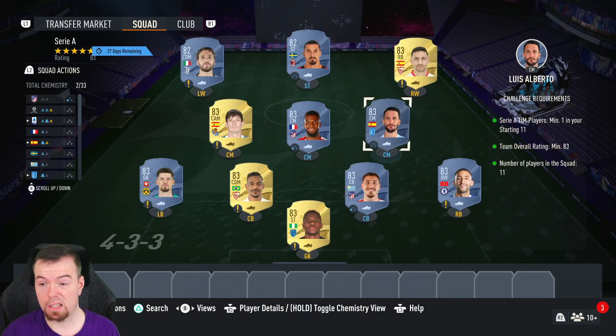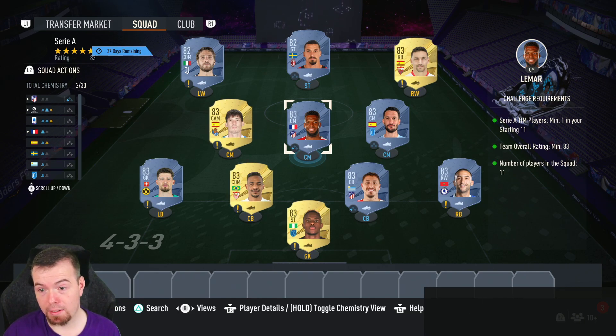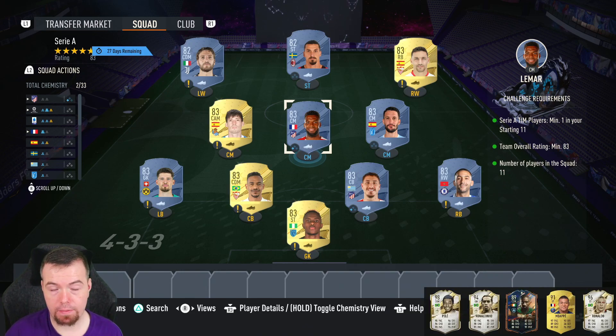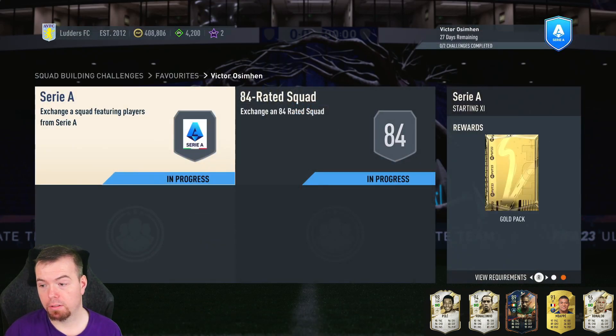This is pretty cheap at the moment — well, I say that, it's not really. Normally a close-to-83-rated team should be around 10k to 12k. It's nearly 18k at the moment — 17.8k — only because 83s are still very inflated. You do get a gold pack, which is a 5k pack — nothing fancy. The rewards are not that great.